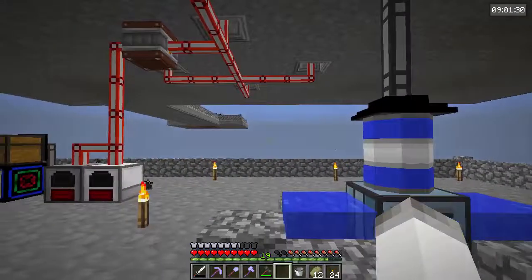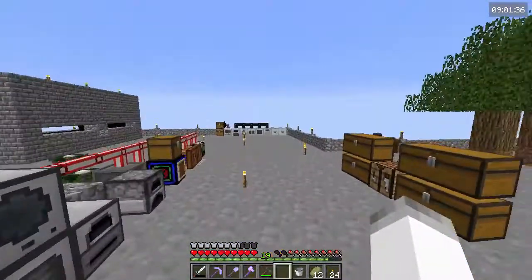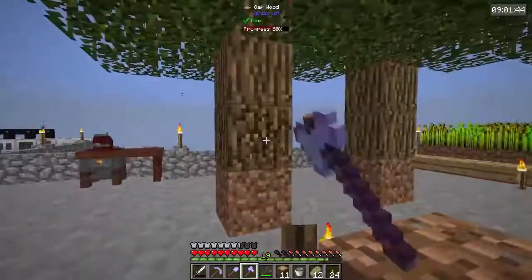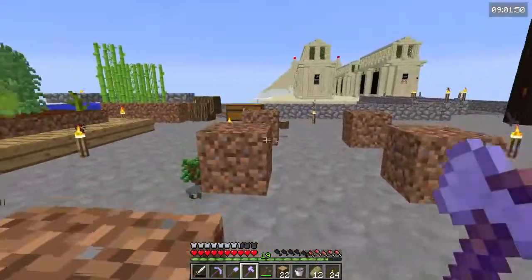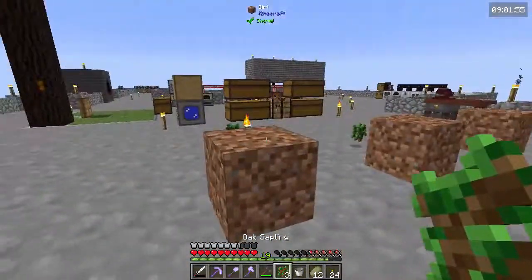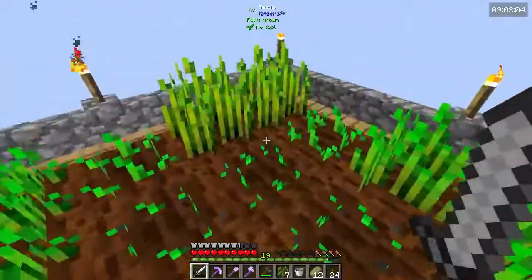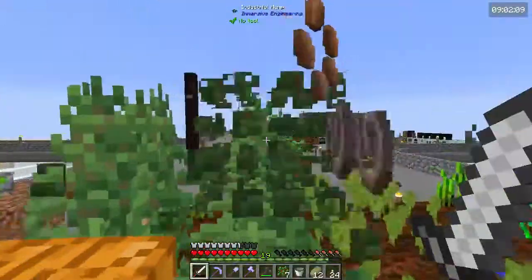We just need to make compost and throw in a bunch of organic matter like saplings or plant balls — there are a bunch of options. We'll look at that next episode and go from there. Next episode, the plan will be to finish off getting as much power — both EU and RF — so that we can complete those two quests and hopefully get the aluminum we need for the Garden Cloche. That's the plan. I hope you guys enjoyed this episode, and I will see you guys in the next one. Bye.